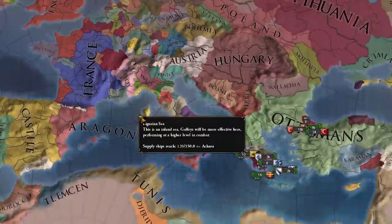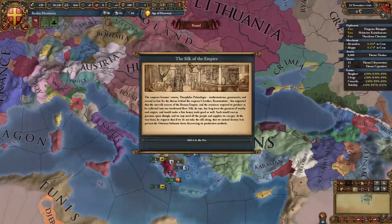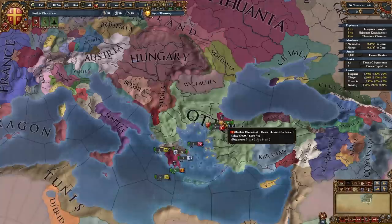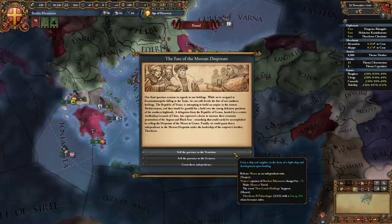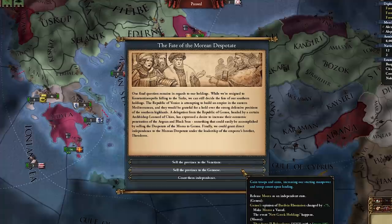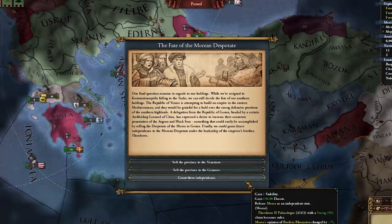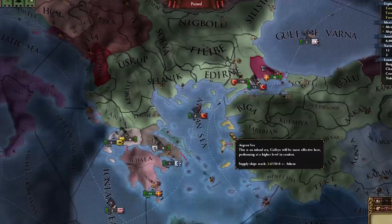Now how do we get to the new world? No need to explore, pick exploration ideas, or exile yourself to Ireland. Unpausing, events fire automatically: we get a new 5-4-3 heir with a strong claim, then the Fate of the Morean Dispute, where Italian nations want us to release Morea. We can sell it to the Venetians for a navy buff, to the Genoese for an army buff, or grant independence for stability and ducats. I'm selling to the Genoese for the troops.